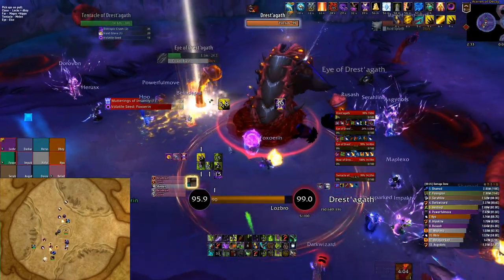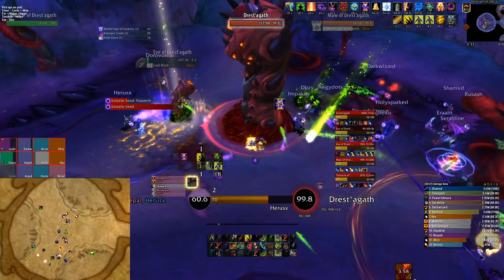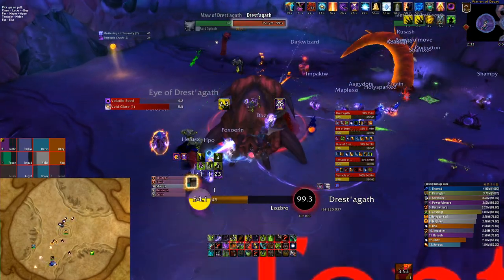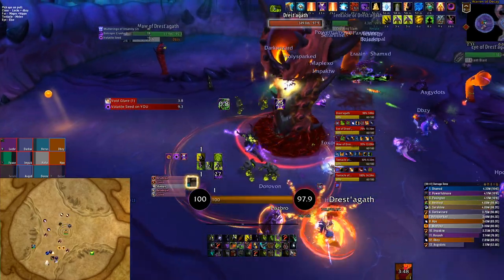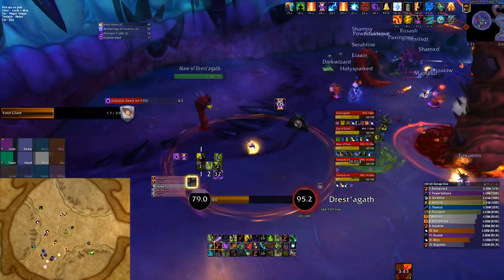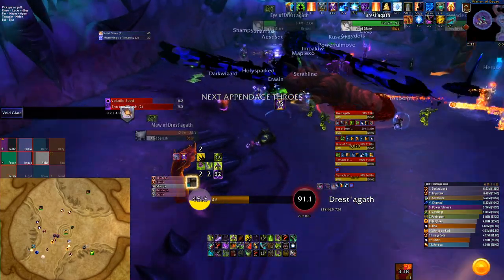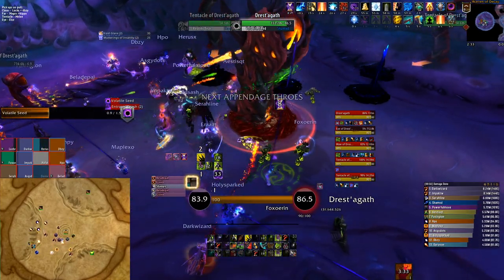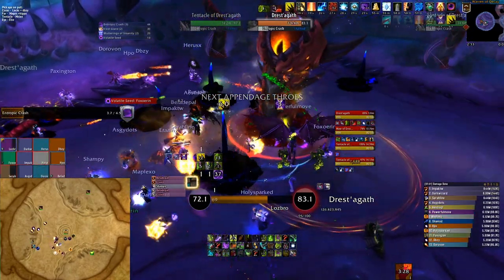Your burstiest classes — fire mages, warlocks, any class with really good boss damage — should pick up debuffs to be able to damage the boss. Then as soon as the first eye dies and the tentacle is about to spawn, you can use Bloodlust. All your DPS who have debuffs should be hitting the boss, and all your DPS who don't have debuffs should be moving into that tentacle and getting it down. Right after the tentacle dies, all your DPS should rotate to the eye. You should have a few melee DPS assigned to picking up icors from the tentacle and hitting the boss.